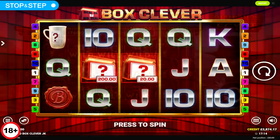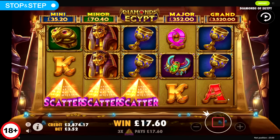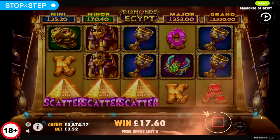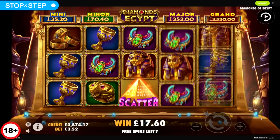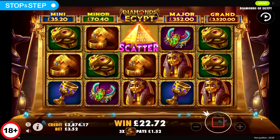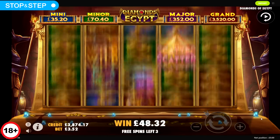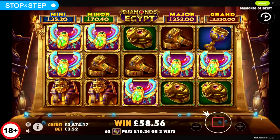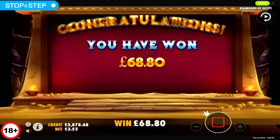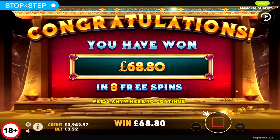Diamonds of Egypt — let's play that. Yeah I don't know what this game's about really. Oh, £3.52 stake, yeah some weird stake options. Alright there are some pots. Last one. Jeez, what is happening here? This happened last week — I was doing really well and then I lost £2,000 on the bonus hunt.